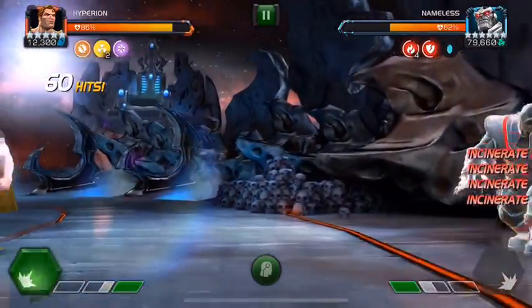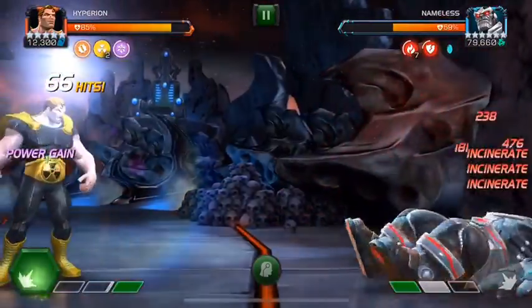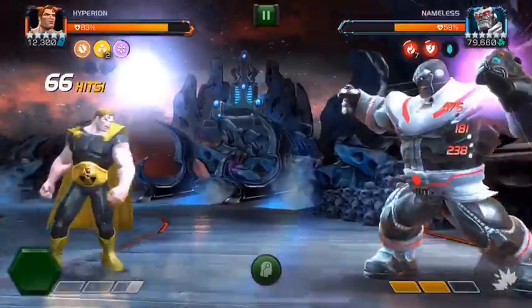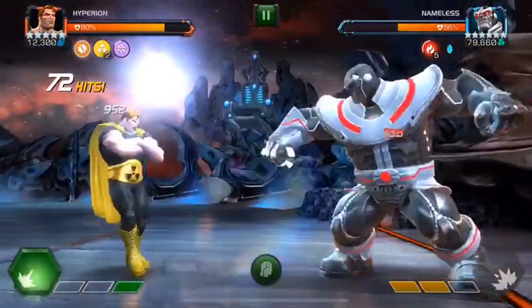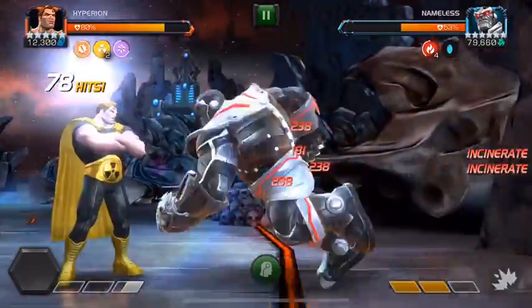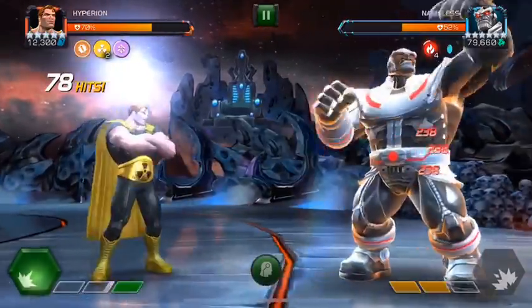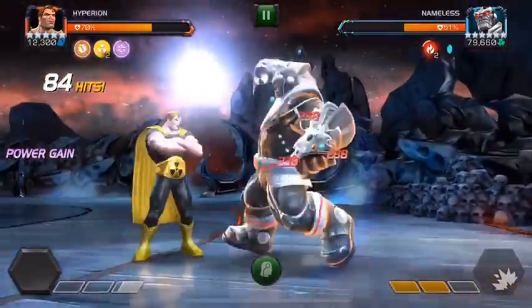As soon as he enters the third phase, we dash at him and finish a combo with a light attack — that means reverse controls are off. For the duration of this phase, we're just going to be spamming our level 1 attack and block baiting heavy attacks. It's super easy to do: just hold your block down, let him launch a heavy attack, and once he does, hit your level 1 and you're sorted.